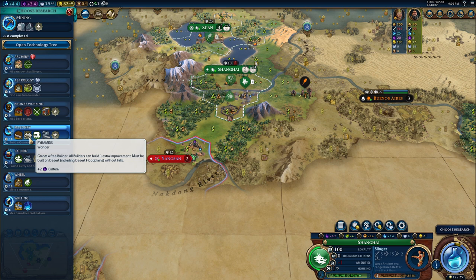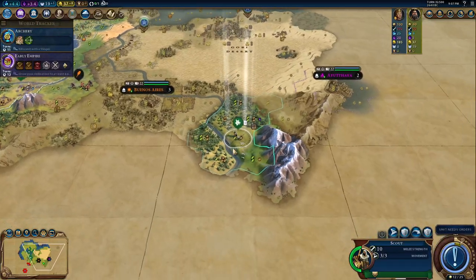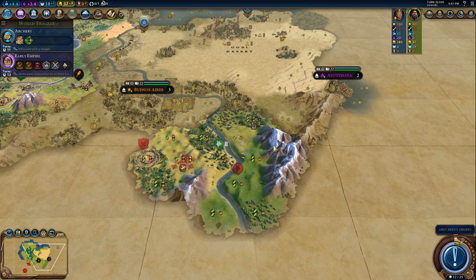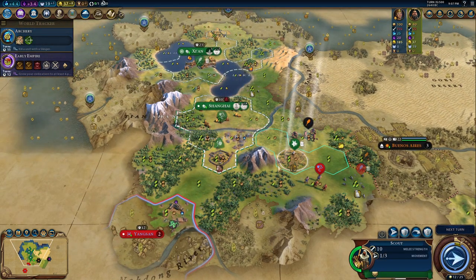The Pyramids grant a free builder and all builders can build an extra improvement. Since we're China, we already have four improvements — we start with an extra improvement. With the Pyramids we would have five improvements, which could really be a game changer, but I would need to build a quarry first. So I'm going for archery. I try to be defensive and conservative because I don't trust Korea. I will try to build the Pyramids — that's what I'll try to do.